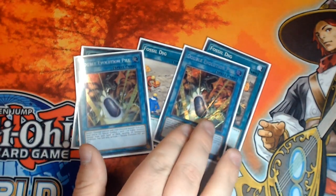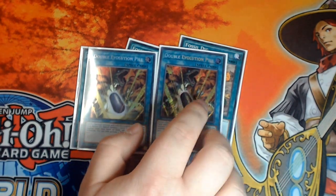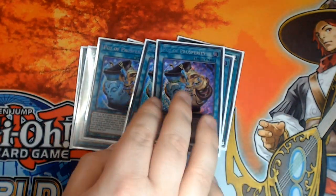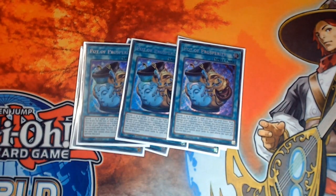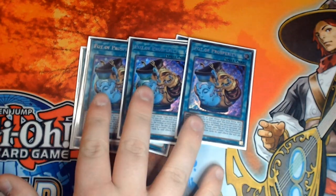Two copies of Double Evolution Pill - two is plenty, three is too much, one is not enough. You want to be able to resolve those Archosaurs, and quite often you'll end up searching these just so you can resolve your Archosaur. Triple copies of Pot of Prosperity - in my opinion the most important card in this deck. Quite often you only need one small piece to get your entire combo going, and especially going second you might just need a Lightning Storm to wipe out the opponent. If you see it on turn one it really doesn't matter about halving damage because you're not going to kill them that turn anyway - it means they can't play the game and you win. Absolutely mandatory at three.